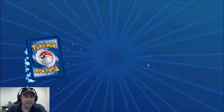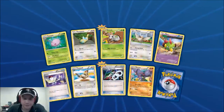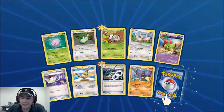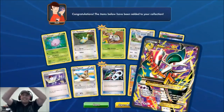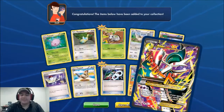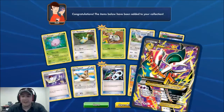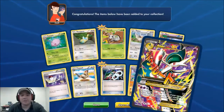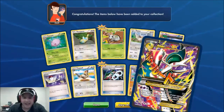We got a Switch, Glaceon Spirit Link, and — oh my gosh — there it is: Mega Glalie EX Full Art! There's the EX. Maybe we can get one more before these packs are done. Let's find out!